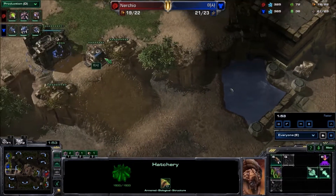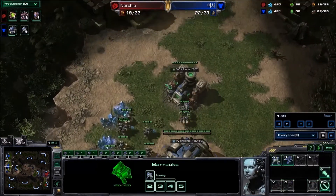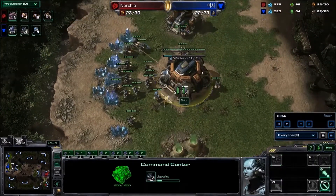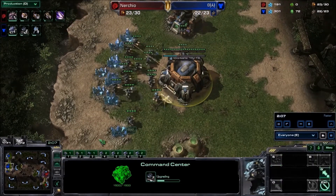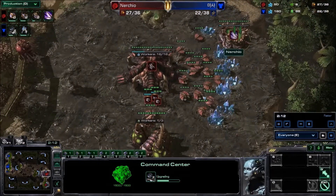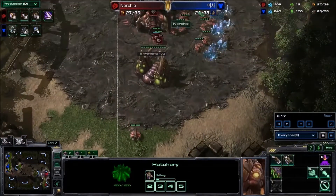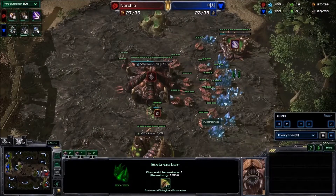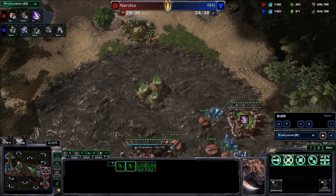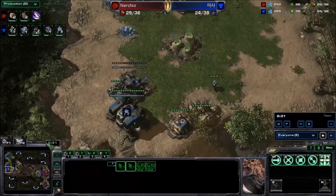We are going to see Masa get a barracks, and then possibly — he does have gas — so it could be for a 1-1-1, or just for an orbital. Nurcio, on the other hand, does have a pool. What I think he did was he got a hatch first, then pool, then gas, because he already has speed on the way, does have two Zerglings and two Overlords, so that Overlord is going to escape to the high ground.